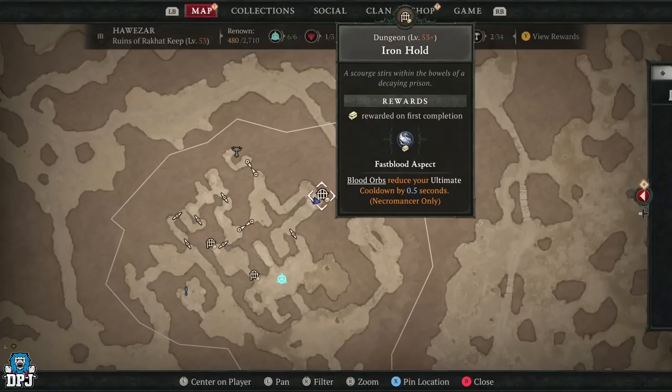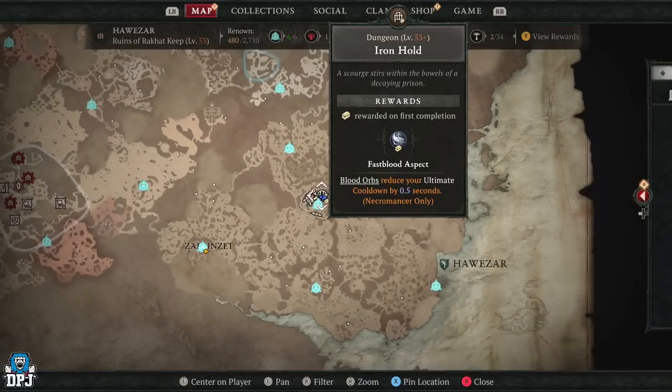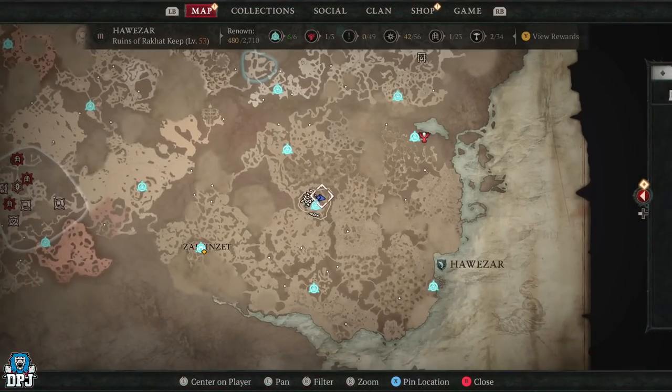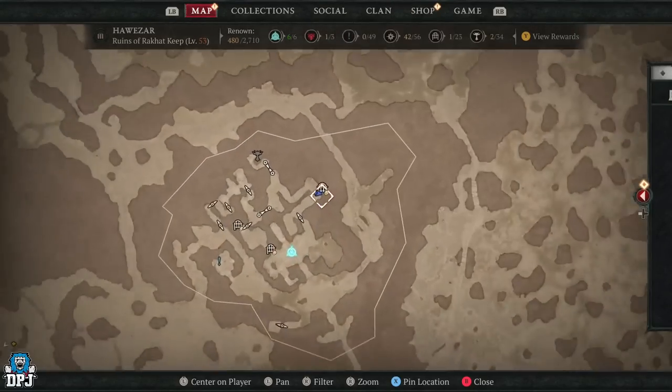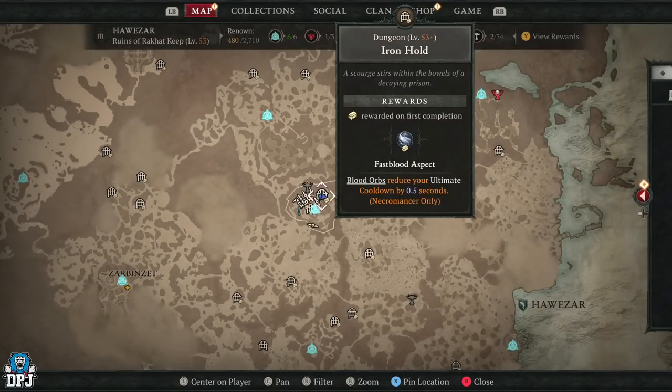This dungeon is located right here — it's called the Iron Hold. Here it is on the map. It is absolutely brutal inside, and I mean brutal. The enemies in here are on another level.